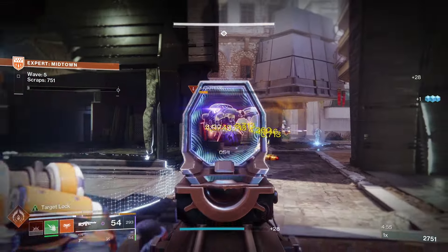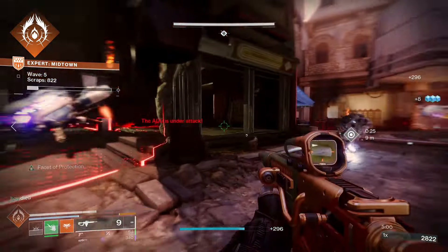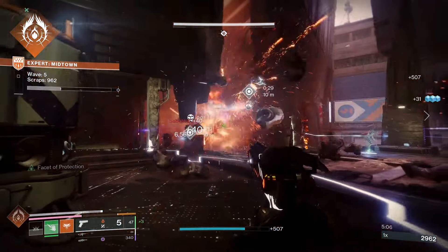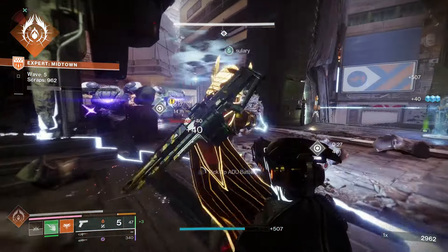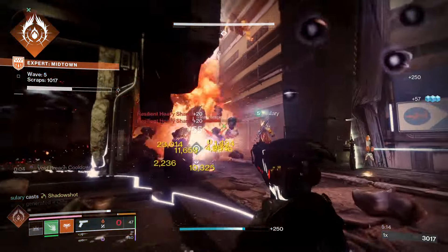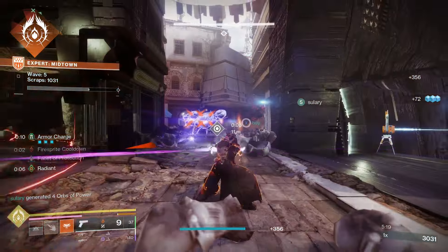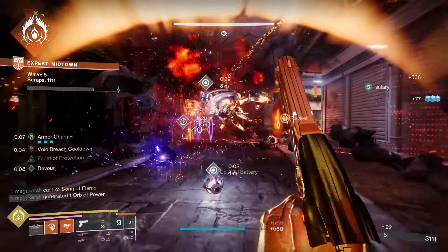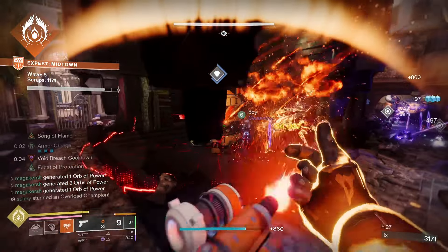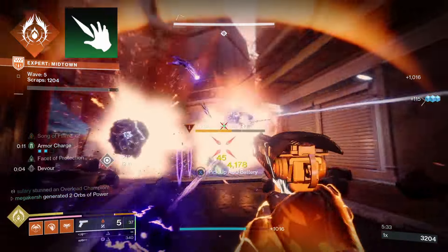For the subclass I'm going with Prismatic. My super is Song of Flame — it makes equipped weapons Radiant, enhances abilities, releases a supercharged melee that launches additional projectiles, and your grenade creates a sentient flame wisp that seeks and detonates on targets. While Song of Flame is active, you and nearby allies regenerate abilities more quickly, are more resistant to incoming damage, and your solar and kinetic weapons scorch targets.